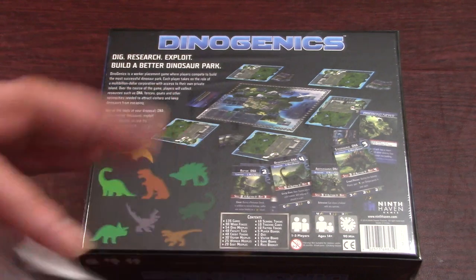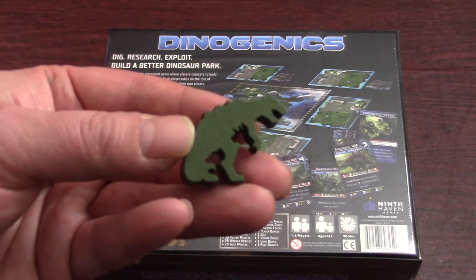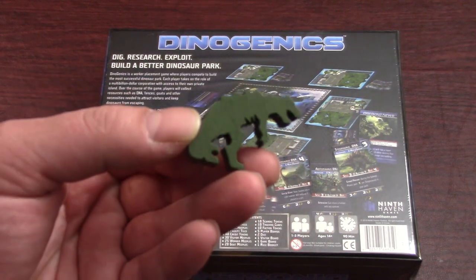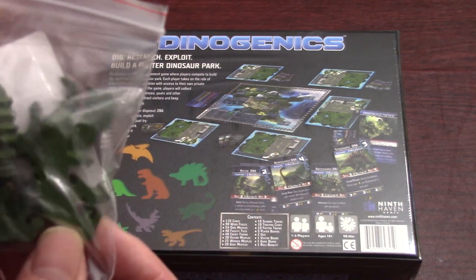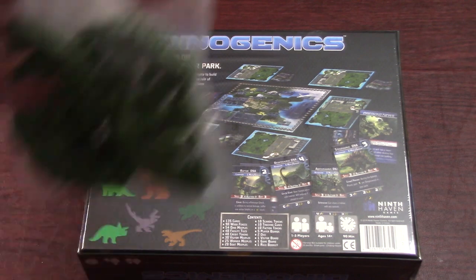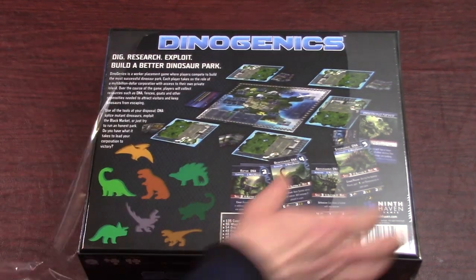Let's open these up first. So there's an example of the Corrupted T-Rex. I believe they were tokens in the basic game, but they had an add-on for the meeples. It looks like I've got six of them here — there's only supposed to be five. Bonus one! You only really need five to play one of the scenarios. Let's open the rest of this up and check it out.